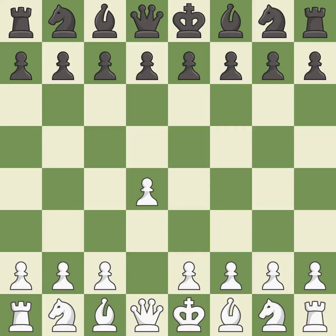Opening with the Queen's pawn controls the center and usually leads to a more positional development of the pieces. The Indian game begins by controlling the important E4 square with the knight rather than a pawn. NF3 develops the knight toward the center, gains more control over the E5 square, and strengthens the D4 pawn.